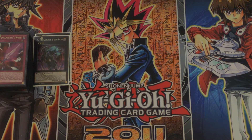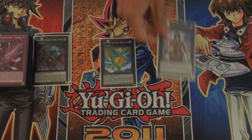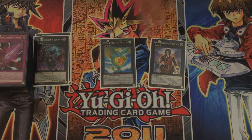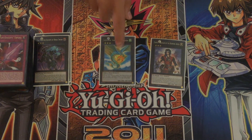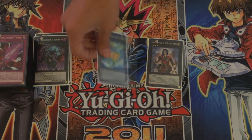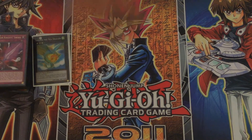For my other rank 3s, we have Leviair the Sea Dragon and Dante. I would probably run two Dante if I had them. Leviair is just a really good rank 3. I've been debating with some other rank 3s — I did have Nightmare Shark in here for a while, so I might go back to running Nightmare Shark as well. Those are the only rank 3s that I have.